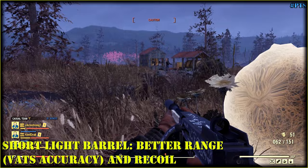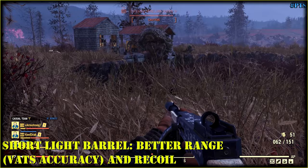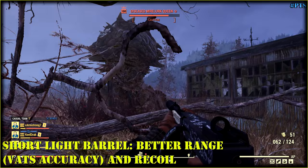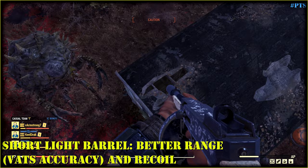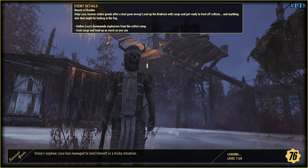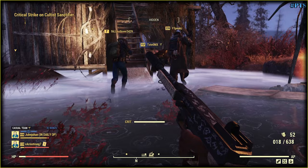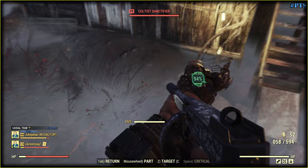The damage is still the same — the damage is still garbage. Fight these raiders, not me. Even here damage is not good, and I think there is no need to test it with the light short barrel. Yeah, definitely no reason. Watts, this works.